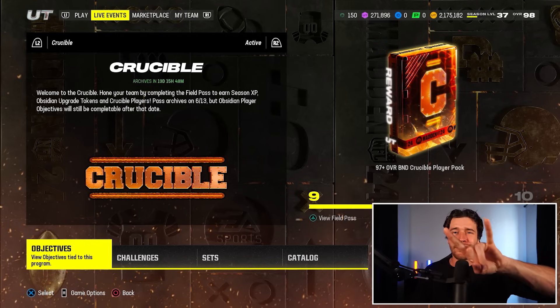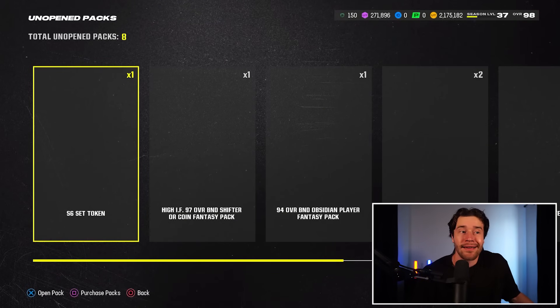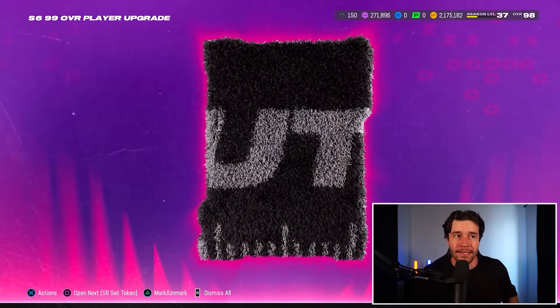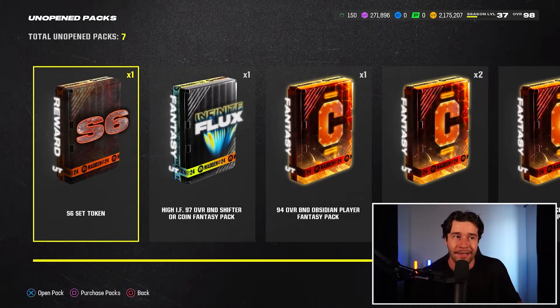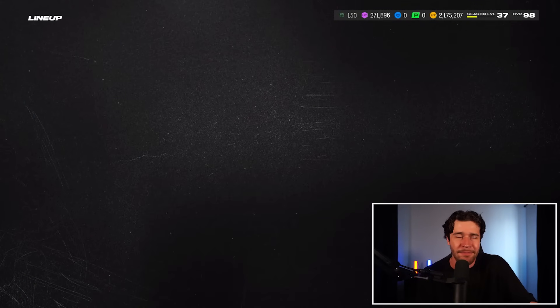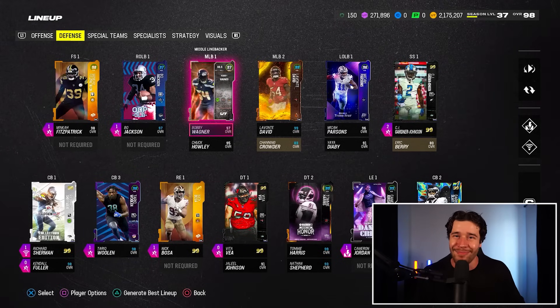Free card number two, numero dos. Let's talk about another middle linebacker — a non-sexy, boring position. But we got another season 6 99 overall upgrade token. This token is going to go into one of the lower overall season 6 players which allows you to boost them up to a gold 99. We already have Lane Johnson starting at the right tackle spot. Drew Brees unfortunately is not a good card, although Drew just had a commencement speech and got introduced to the Saints Ring of Honor yesterday — he's my goat.